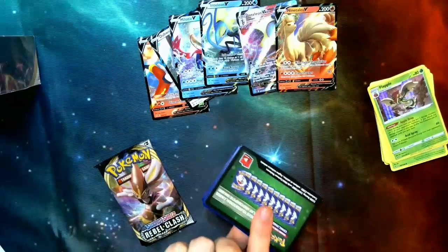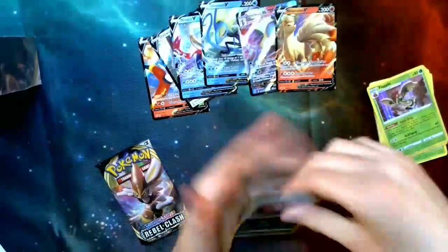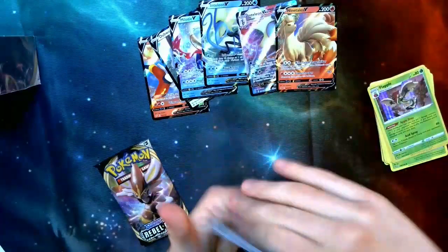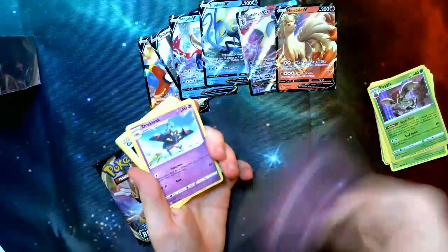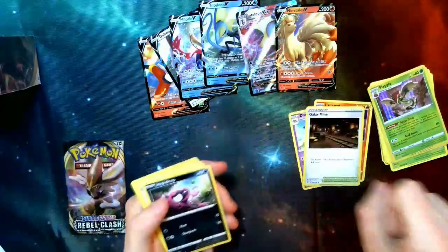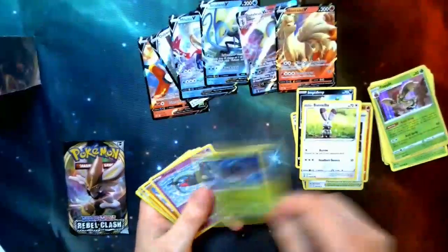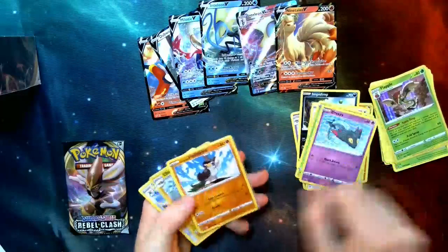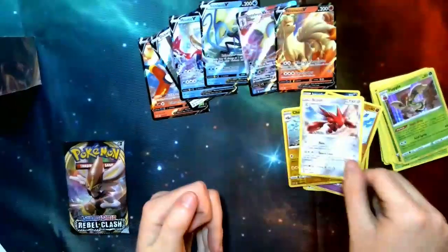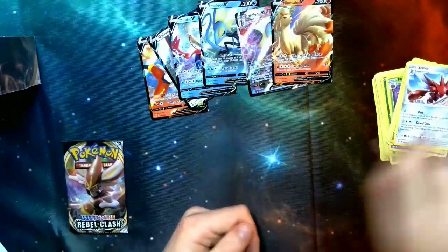Another green code card — not really the best. Energy, Dark Cloak, Lampent, Galarian Mine — that's going to be a really good stadium. Impidimp, Bunnelby, Phantump, Dreepy, Galarian Sirfetch'd, Charjabug, and another Scizor. Definitely an interesting pack, but not the best one.